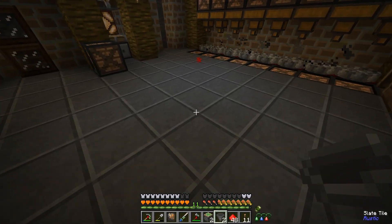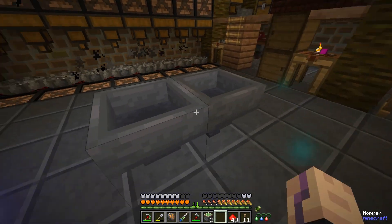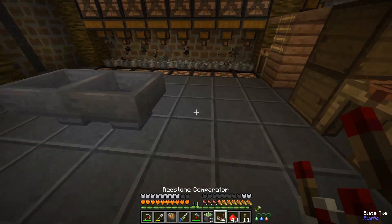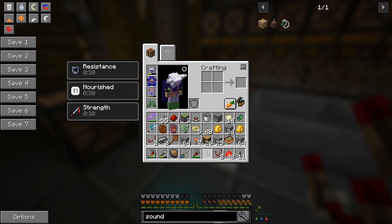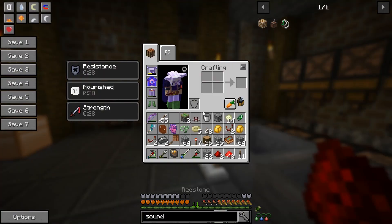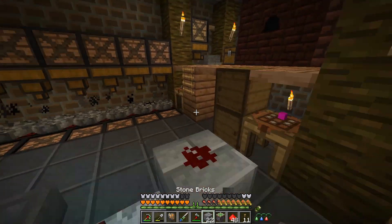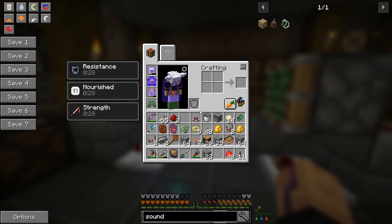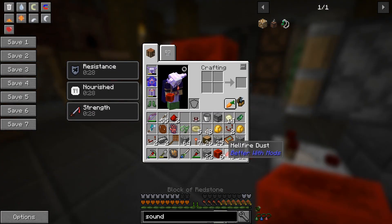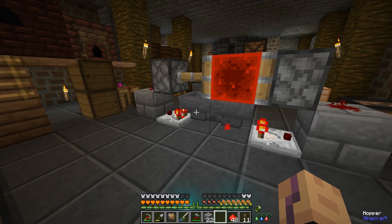We gotta make a hopper clock, and we could do it sideways or horizontal. So we do two hoppers facing into each other, then we need comparators reading out of them, then a block they feed into. We put redstone on top and then place sticky pistons against this. Then we have a redstone block on one side - that locks the hopper here. Now if we take eight items and put them in here, it switches because the items go over here and block this hopper.